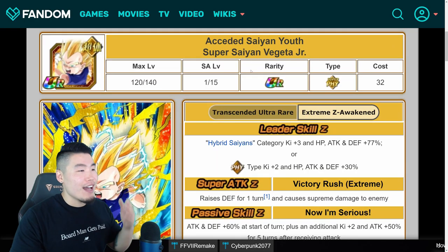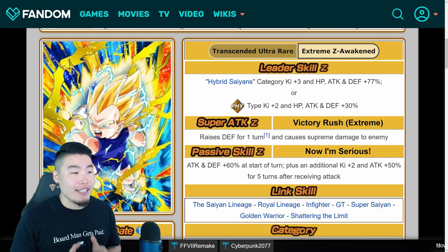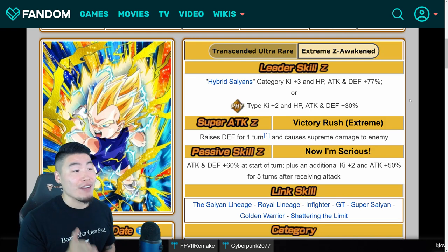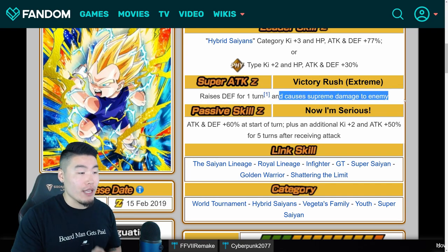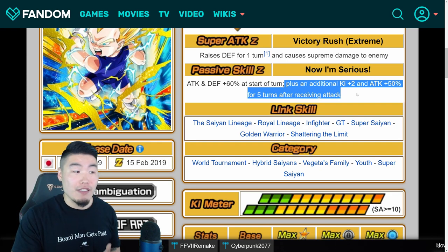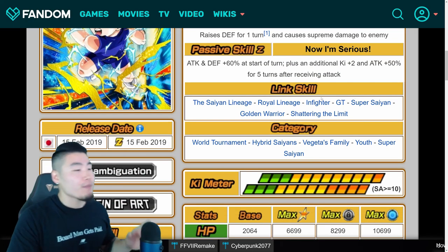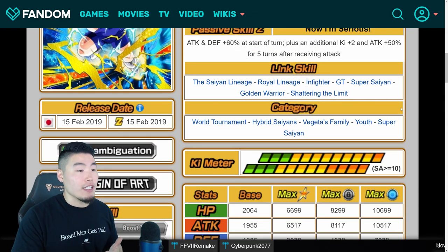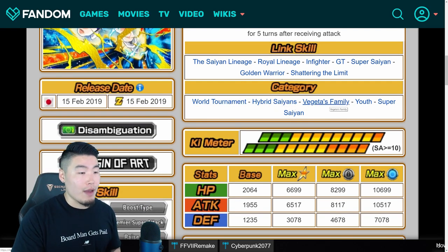So this is a 'seded' — or seeded — Saiyan Youth, Super Saiyan Vegeta Jr. His leader skill is Hybrid Saiyans Category Ki plus 3, HP, Attack, and Defense plus 77%, or Physical Types Ki plus 2, HP, Attack, and Defense plus 30%. His Super Attack is Victory Rush Extreme, raises Defense for 1 turn and causes Supreme Damage to the enemy. His passive is Now I'm Serious — Attack and Defense plus 60% at the start of the turn, plus an additional Ki plus 2 and Attack plus 50% for 5 turns after receiving an attack. Link skills: Saiyan Lineage, Royal Lineage, Infighter, GT, Super Saiyan, Golden Warrior, and Shattering the Limit. His categories are World Tournament, Hybrid Saiyans, Vegeta's Family, Youth, and Super Saiyan.